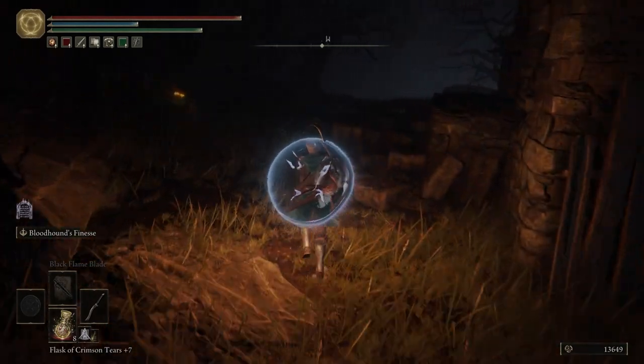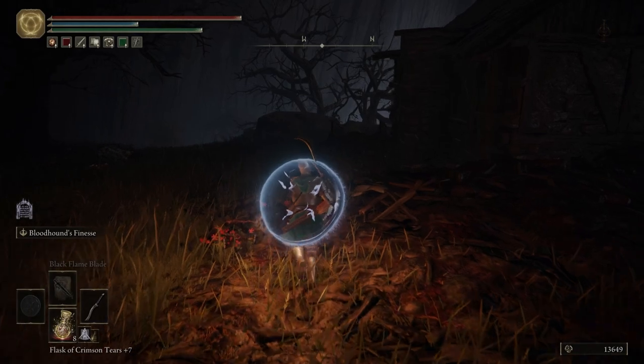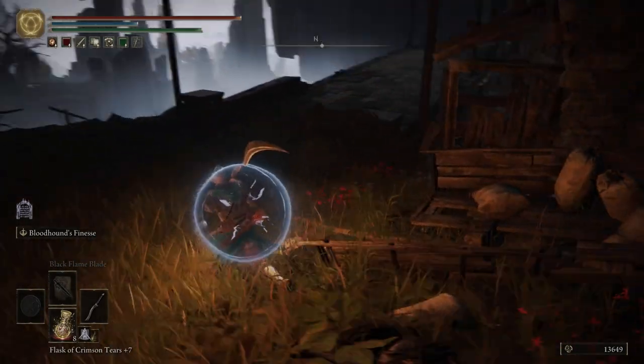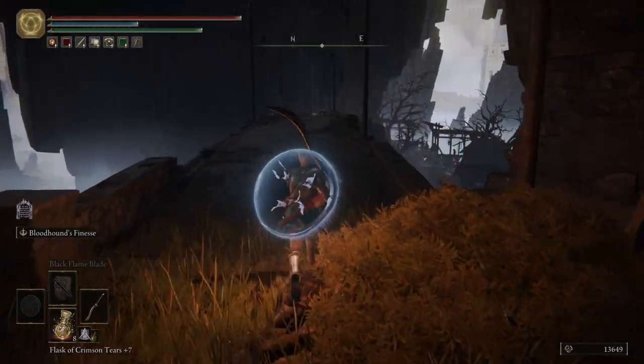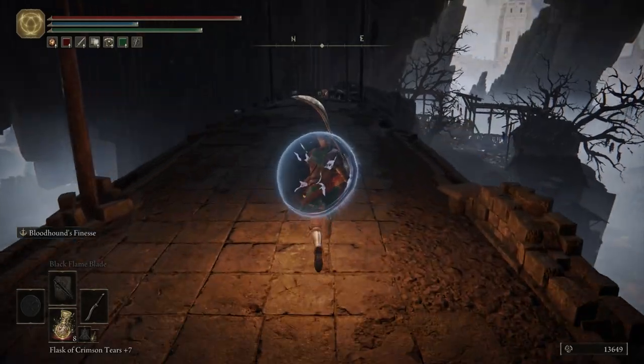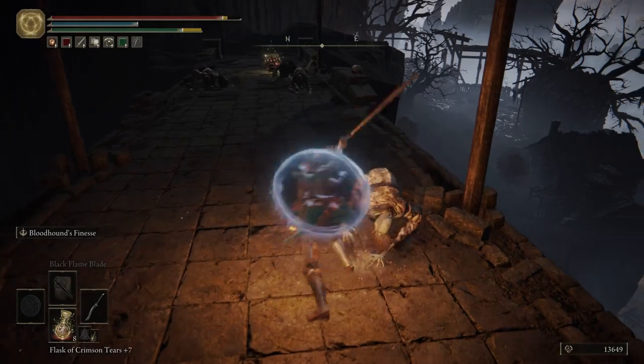So that poor guy Albus just gave us one of the two pieces that we're going to need to get to a secret area much later into the game. So do be sure that you talk to Albus - don't skip over him. Because we're going to get a whole other area of the game by getting that item from him.